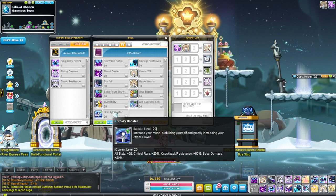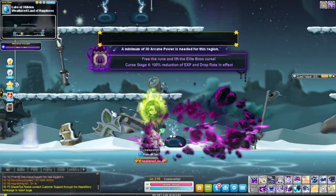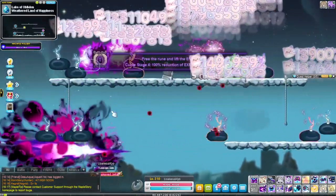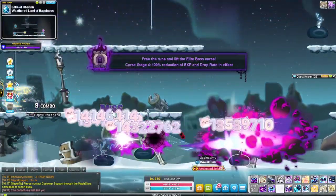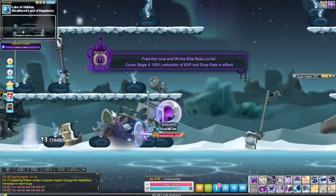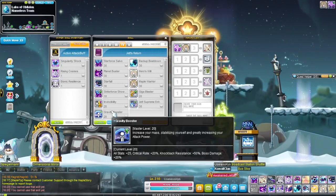For fourth job mobbing, you just jump around using Planet Buster — that's basically your mobbing. You can use Cosmic Upheaval to bring enemies in front of you and then punch them, but it's usually faster to just jump around using Planet Buster.